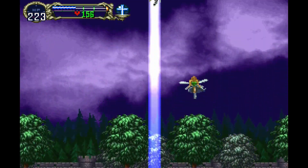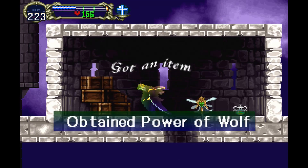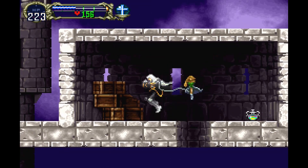The first power-up I'm going to show you is how to get the Power of the Wolf, and this is available in the Castle entrance right above the drawbridge, so pick that up.